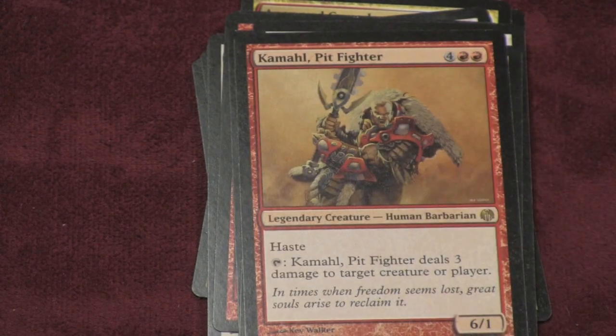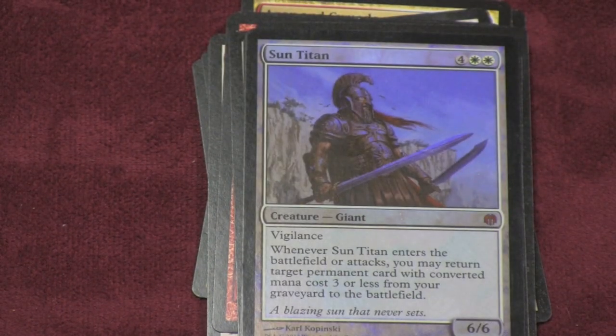The opposite of the giant is the pit fighter — when you play him, he can attack right away and do six damage, but he's very easy to take out. The big bad boss of the whole deck is the Sun Titan: a shiny foil 6-6 card, and when you bring him out, he lets you bring one of your dead creatures back into play. Play him at the right time and that can be the game-changer.